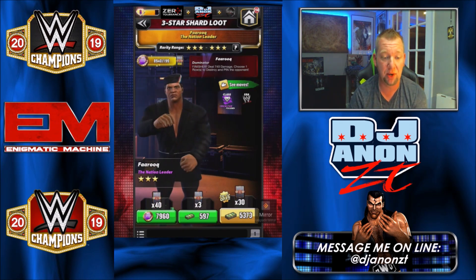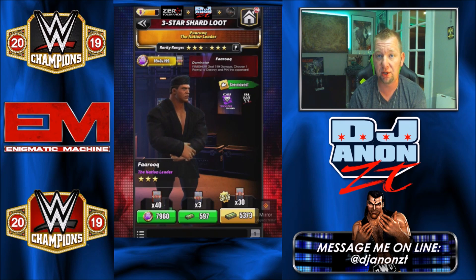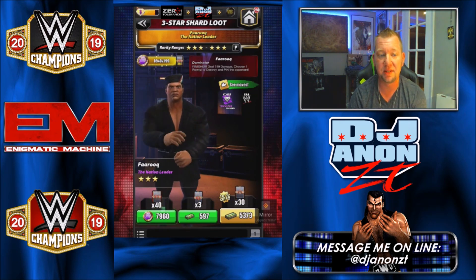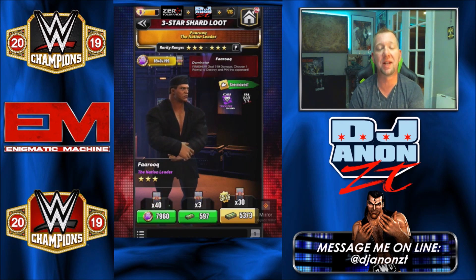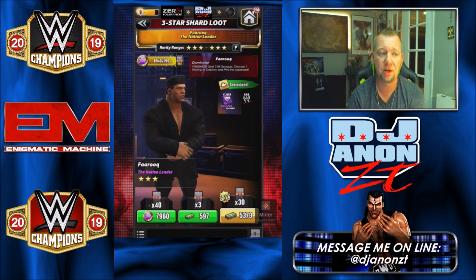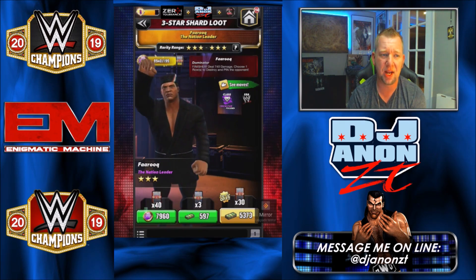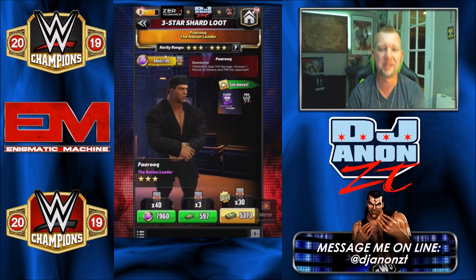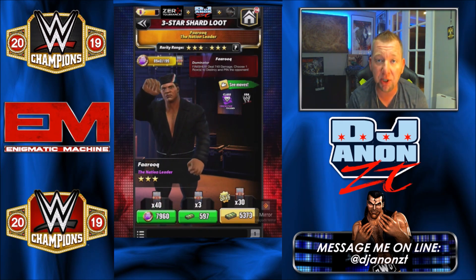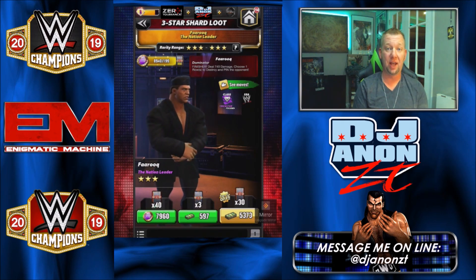I've been talking about how I needed a couple more shards to get the Undertaker Phenom, and I pulled him as well, so that's not going to help. What I do need is Tech Randy Orton shards, Tech Gold Dust shards, and Roman NXT shards. Those are 3 fuse ups I'm working on — it'd be much appreciated if I could get the shards for them.